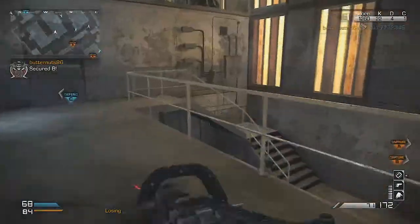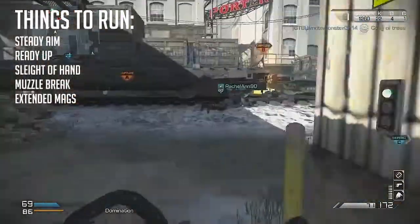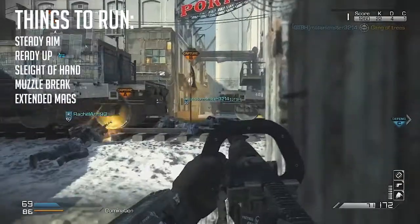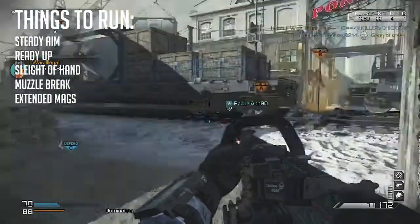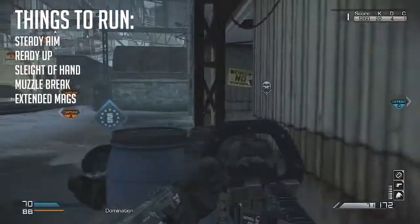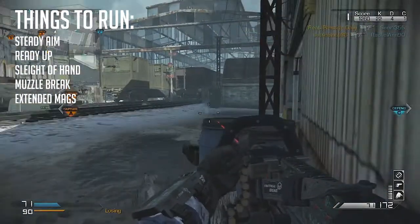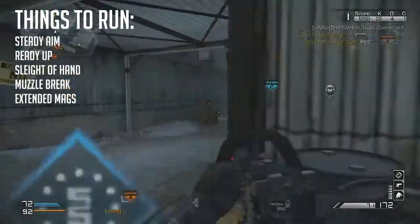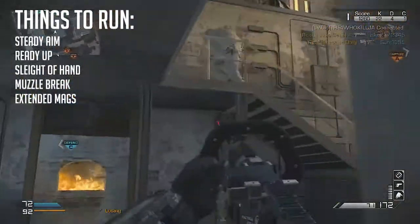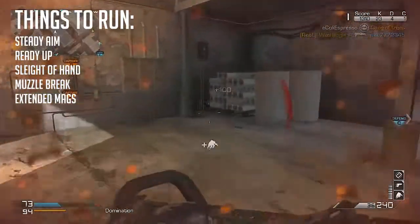Before we close out with my recommendation, here are some things I'd highly recommend running with this gun. Steady Aim is probably a definite, just to keep that hip-fire accuracy and effectiveness. Fully Loaded — depending on your play style, it can be interchanged with Scavenger — just so you're never stuck with zero bullets and no ammo. Lightweight I would suggest so you can move around quicker.